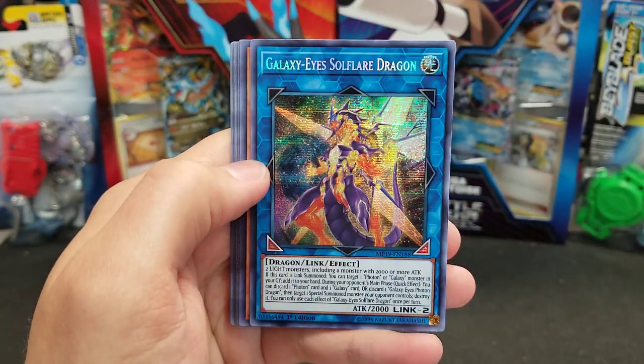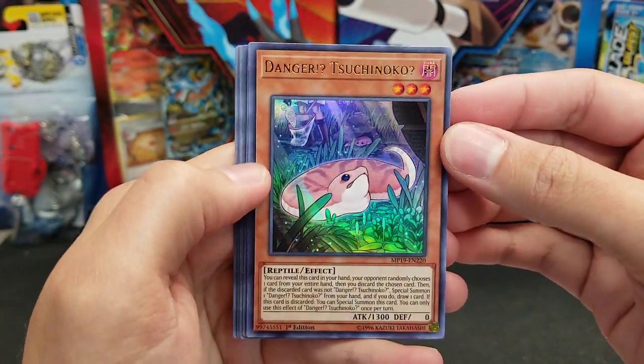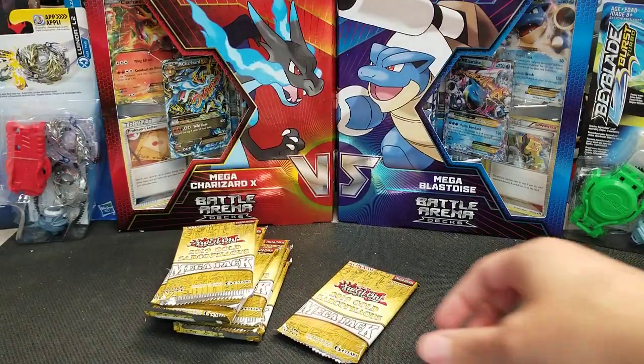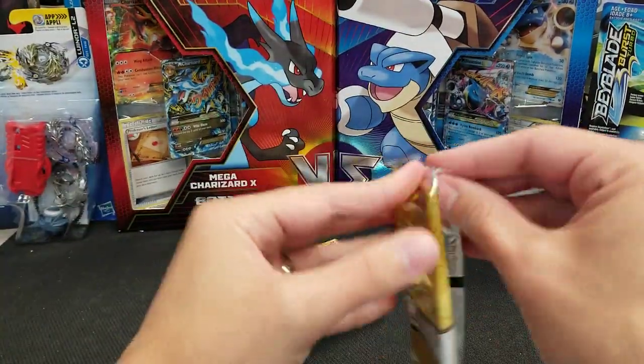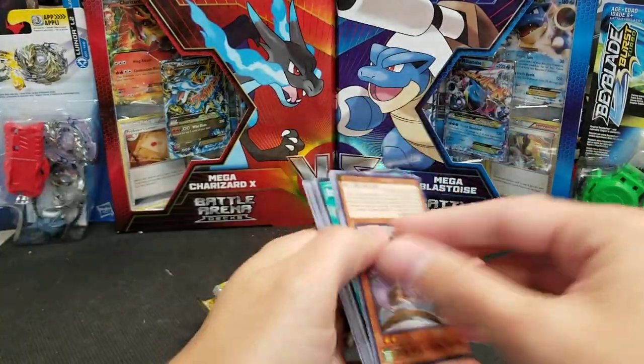Trickstar Bella Madonna. Galaxy Eyes Soul Flare Dragon again. And Danger Tsuchinoko — solid. Cyber's Magician. I mean, if we miss on the Borel Sword entirely, I think we're still good. We're still good. Definitely prefer to find it though. Thunder Dragon Fusion. Thunder Dragon Dark. And Vampire Sucker.